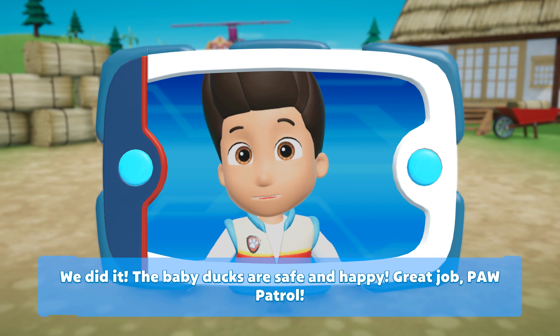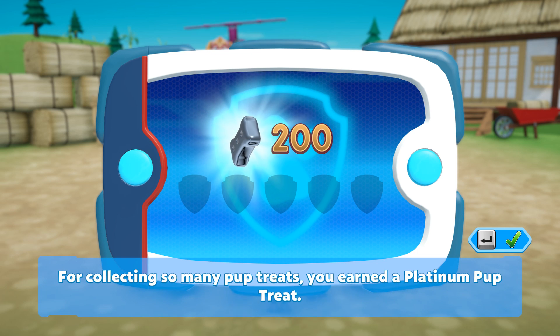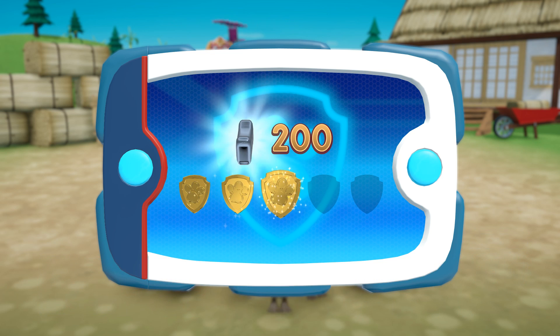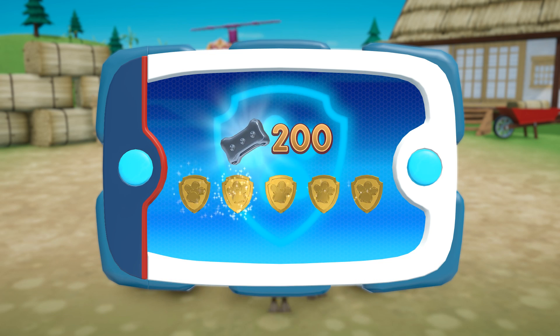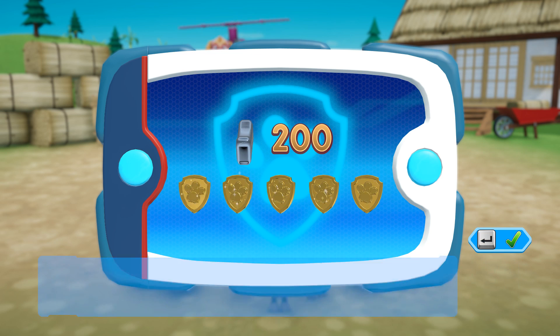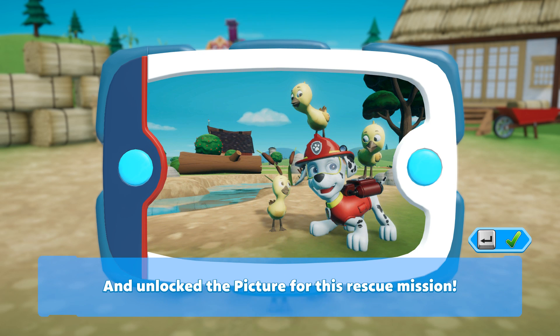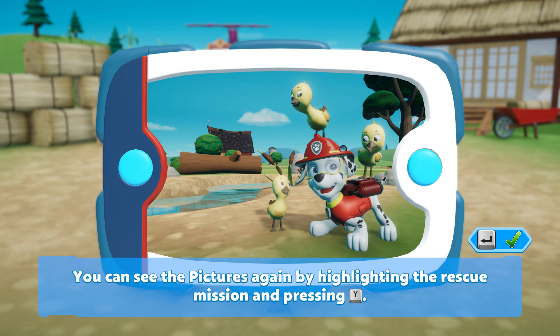Great job, Paw Patrol! For collecting so many pup treats, you earned a platinum pup treat! You got all of the golden paw prints! And unlocked the picture for this rescue mission! You can see the pictures again by highlighting the rescue mission and pressing the Y button.